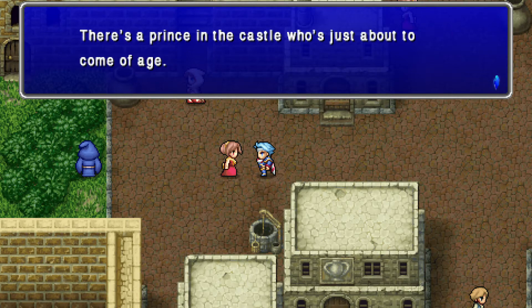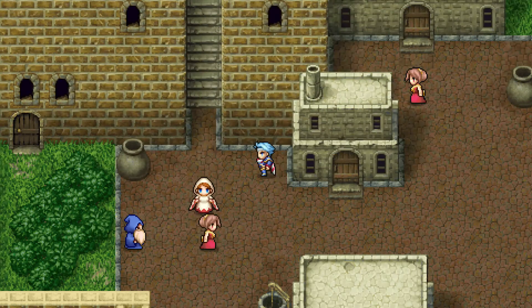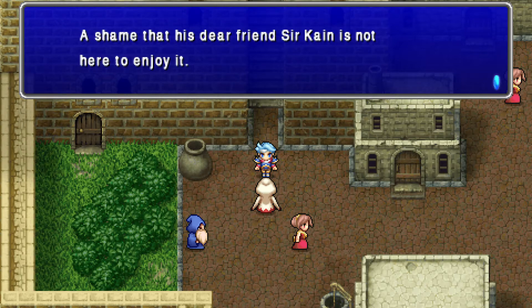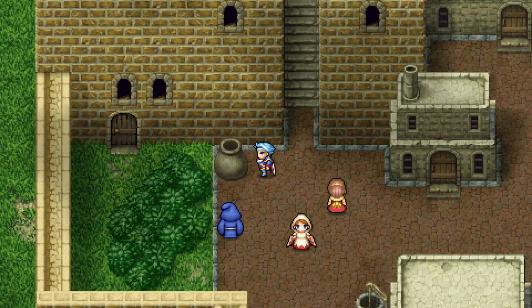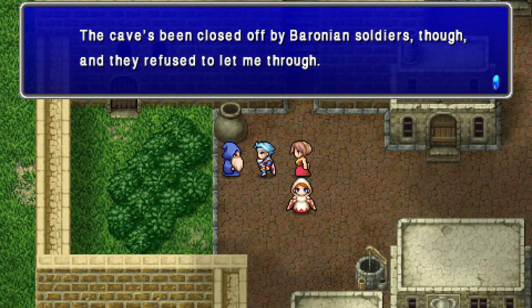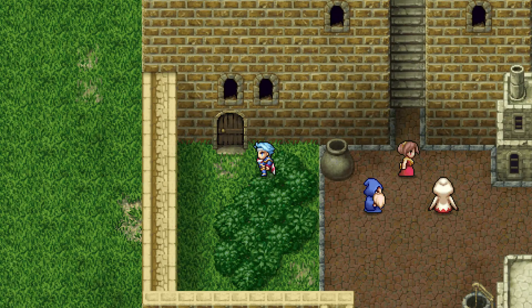There's a prince in the castle who's just about to come of age — oh, I wonder who that is! King Cecil's pretty great. I'm sure Kain will show up one day. Baronian soldiers did blow up the town of Mist, so I guess that's understandable.